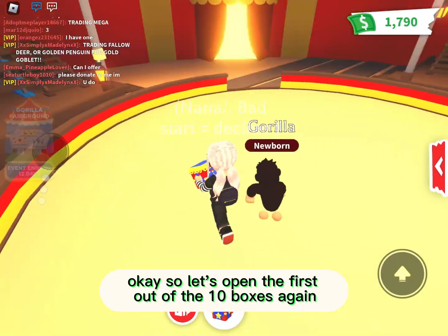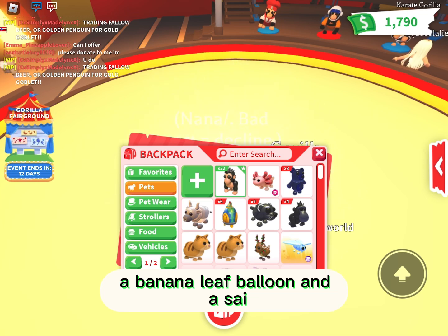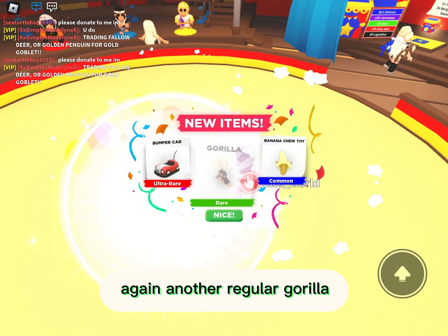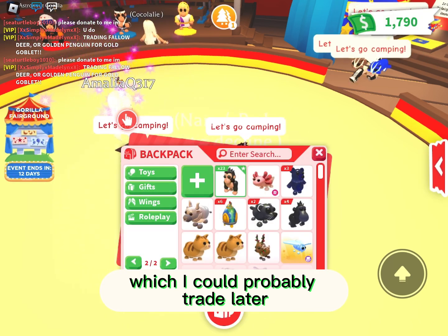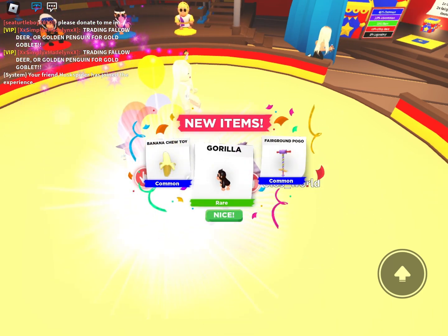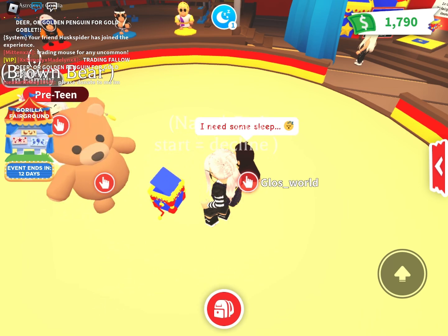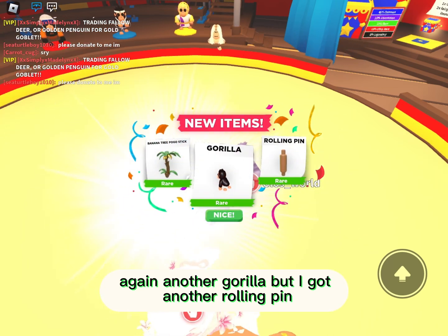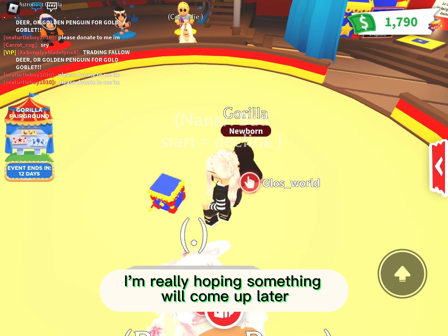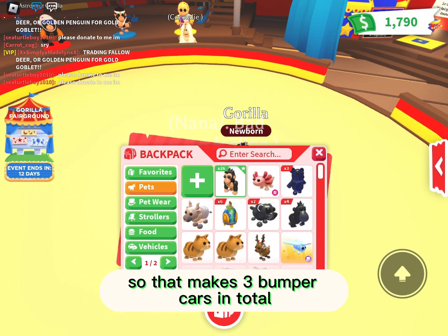Opening the first of the next 10 boxes — another regular Gorilla, a banana leaf balloon, and a sigh. Second box, another regular Gorilla, another bumper car, and a banana chew toy. Third, another Gorilla, another banana toy, and a pogo stick. Fourth, another Gorilla, another rolling pin, and another pogo. Fifth, another Gorilla, another bumper car, and a banana chew toy — that makes three bumper cars total.